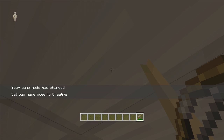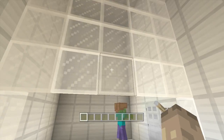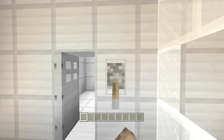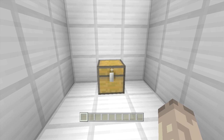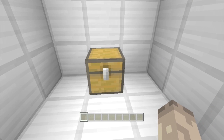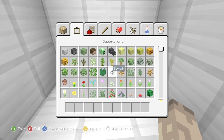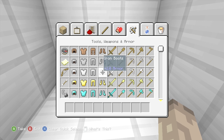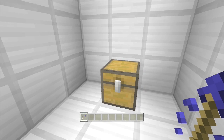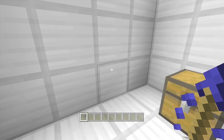I'll hop back on the save and show you what my little example was going to be, and then we'll go on the computer and edit this. So for these custom arrows, what you need to do is go into your inventory on creative, grab yourself any type of arrow. In this chest I've got myself a night vision one — put it in your inventory, and then save and exit.